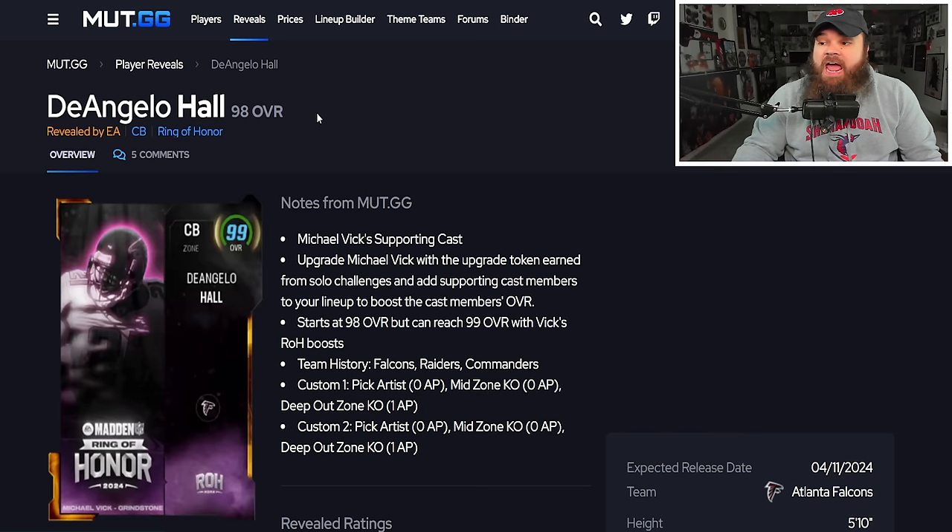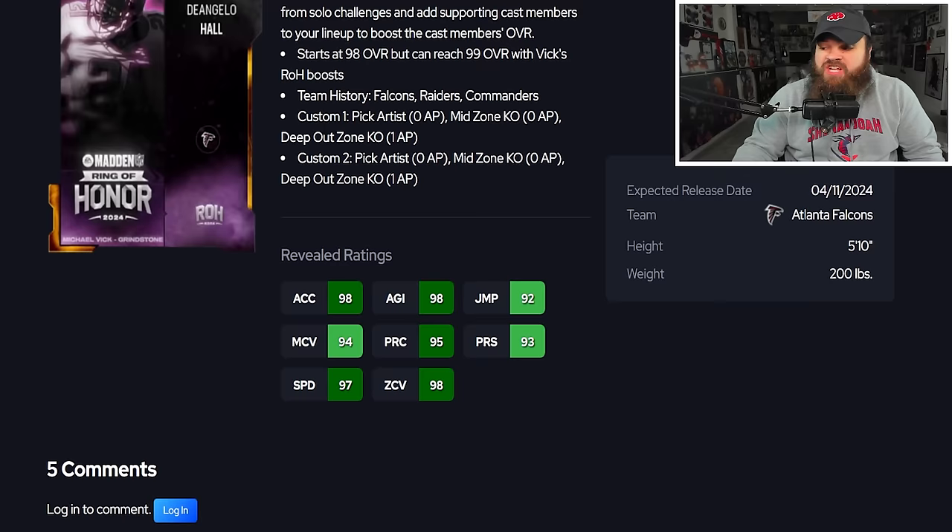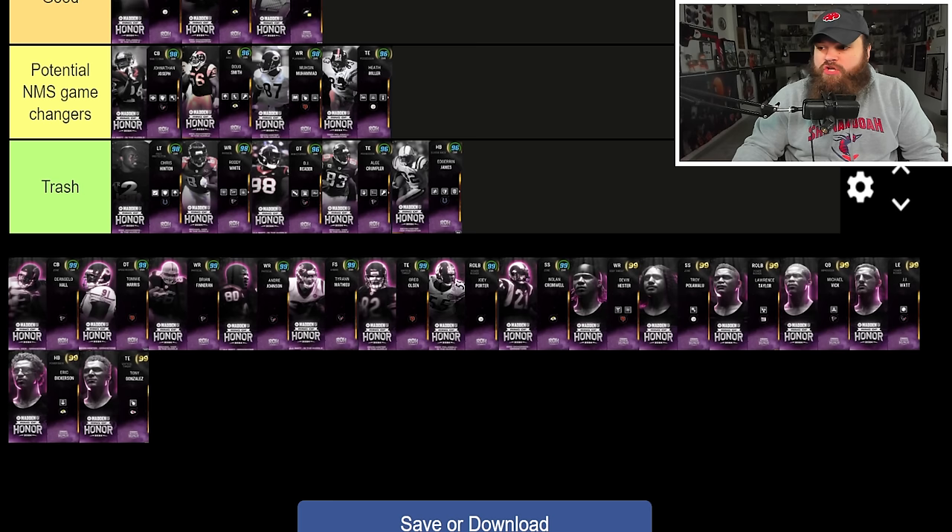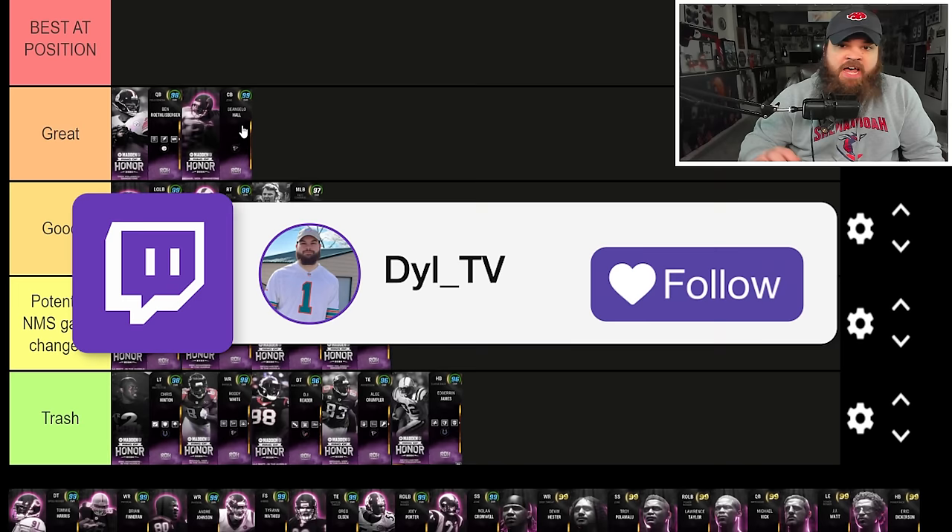D'Angelo Hall is part of Michael Vick's supporting cast with 97 speed, good man, good zone, good press, and 95 Play Rec. His abilities are Mid Zone and Deep Out Zone KO for just 1 AP total — a great stack. He's a really good outside corner, basically like Peanut Tillman without the slot CB flexibility. He's runnable, usable, and a great card in the game.